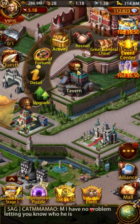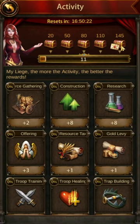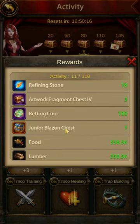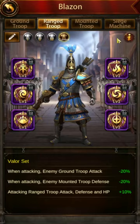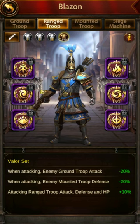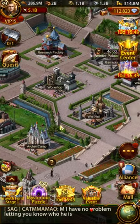You can get blazons through resource collection — a little bit per day — and through activity rewards. There it is: junior blazon chest. You can also get them through packs, and by killing sphinxes in monster competitions and that sort of thing. You access the blazons by going to any of the training camps.